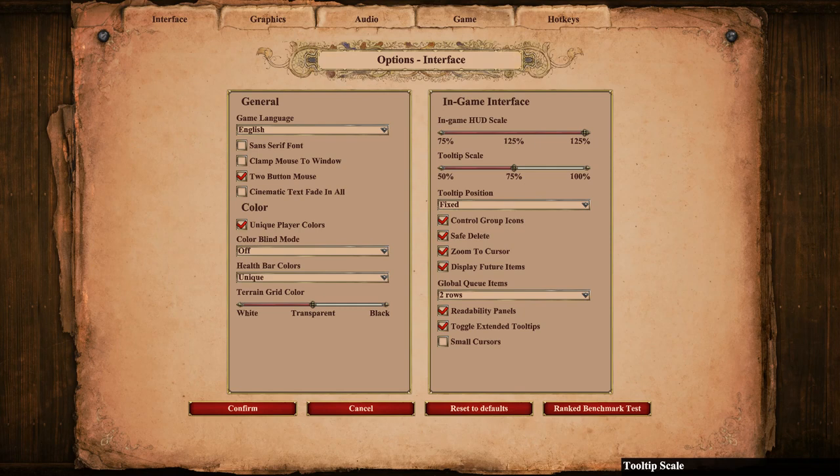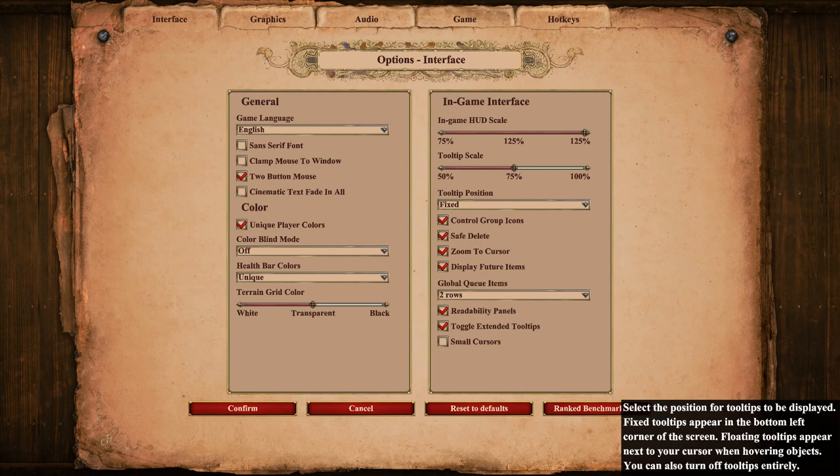Tooltip scale — same thing for tooltips, I can slide those. I'm basically relying on text-to-speech for them, so I'll keep them smaller, but I could make them larger. Those are a couple of low vision options that I think are really great. They also have some colorblind settings. Tooltip position: 'Select the position for tooltips to be displayed.' You can fix tooltips to appear in the bottom left corner, or if there's a certain area of the screen you can more easily see, you can move them. You can also turn off tooltips entirely. That customization is fantastic for different users.